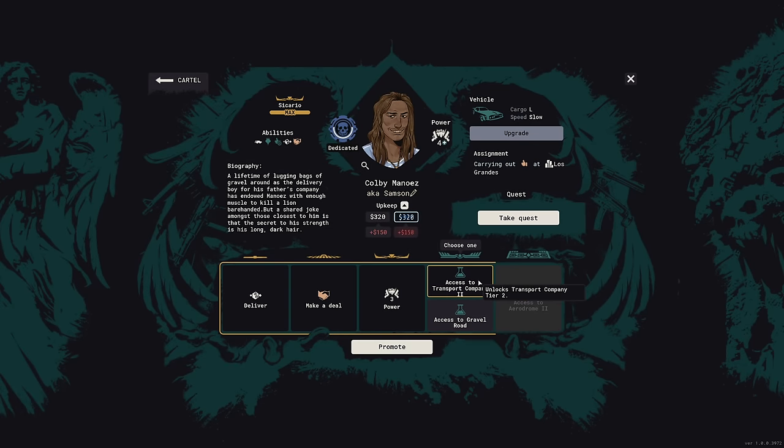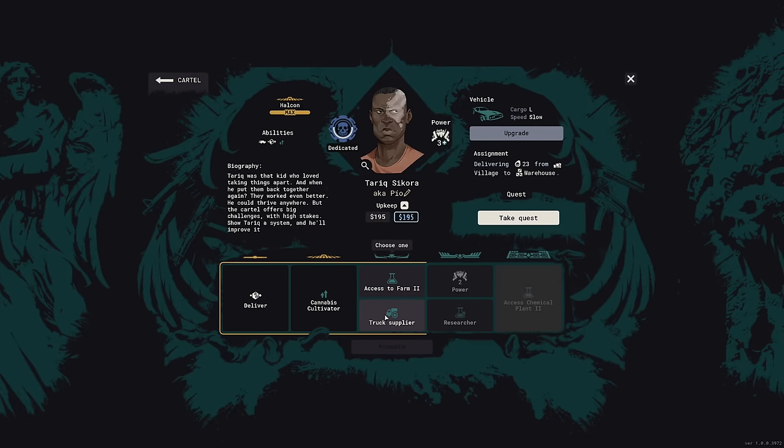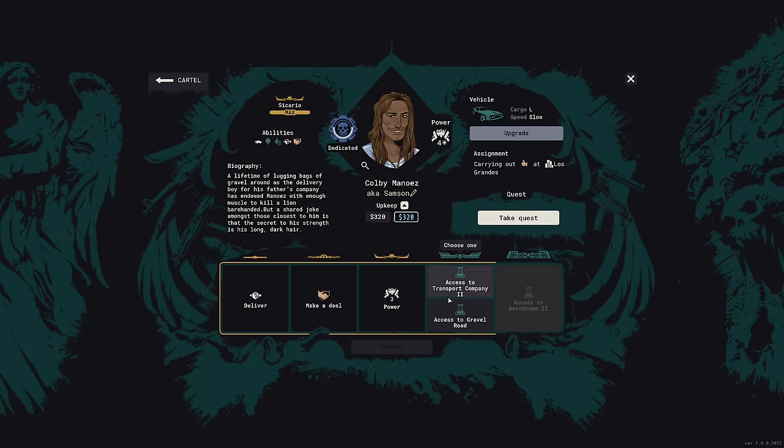Moving someone up to Tier 2 opens up slots for other promotions. Truck supplier would actually be quite good — putting them in a warehouse near all the cannabis fields would be a really good combination. I actually like this a lot. I'll promote you too. I think I'll take Transport Company 2 from Colby.